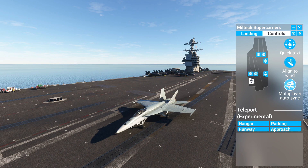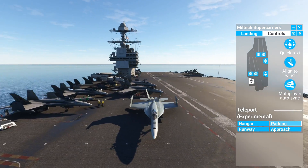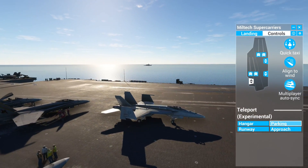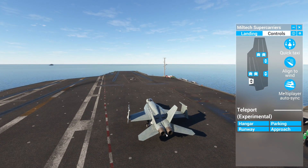You can also Align to Wind if you want, for easier landing. Multiplayer Auto Sync I never use since I don't do multiplayer. I just clicked Parking — check that out, now I'm perfectly parked with engines off. You can click Parking at any point.